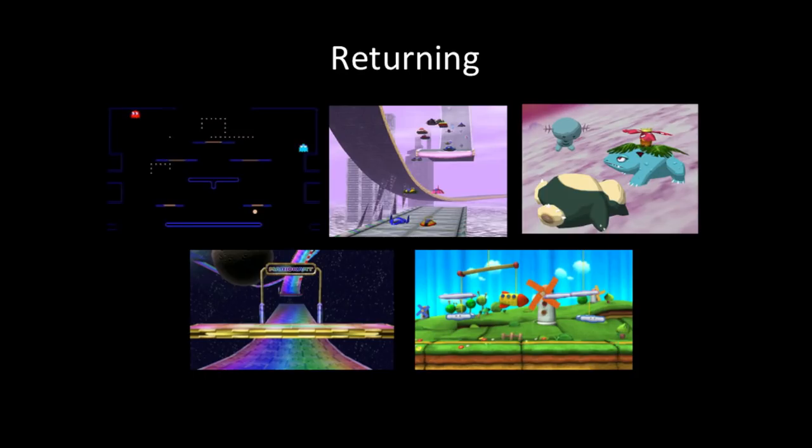Woolly World from the Yoshi series is another odd missing stage. Sakurai said it was added towards the end stage of development for the Wii U game, and it just has a great aesthetic. This one may have been changed to Yoshi's Crafted World for the new 2019 Switch game, but we'll have to wait and see.